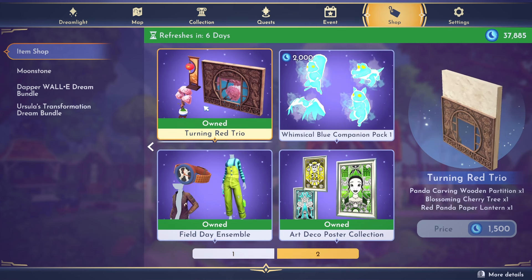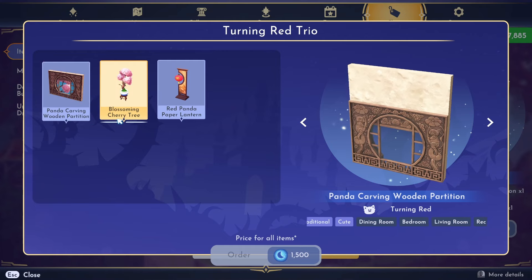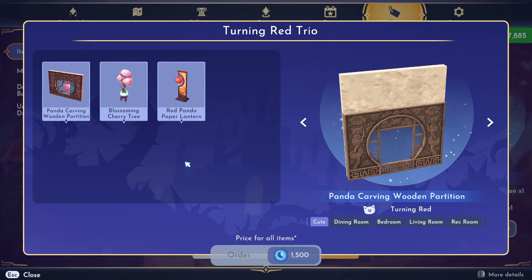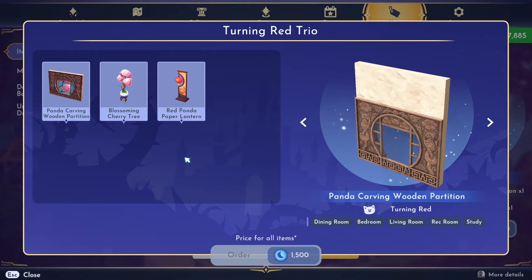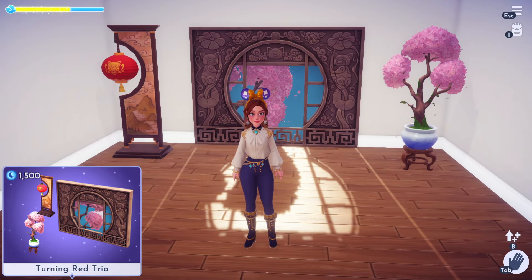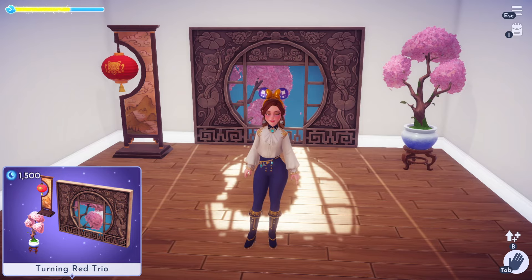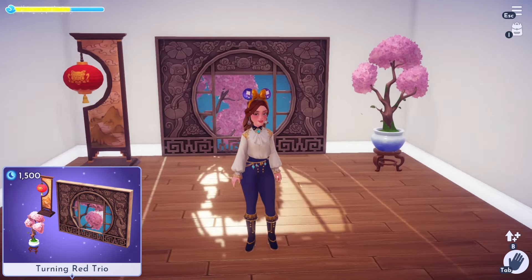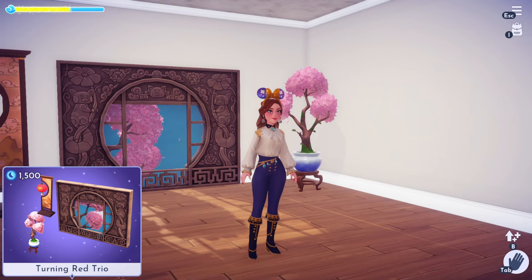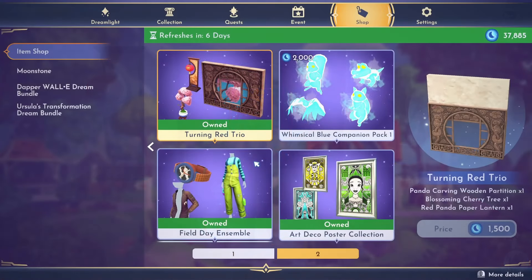On to page two — we've got the Turning Red trio back, which is 1,500 moonstones. Within this you get the panda carving wooden partition, the blossoming cherry tree, and the red panda paper lantern. In game you can see the cherry blossom tree, the paper lantern, and the partition which, when placed against a wall, turns into a window — which is amazing. This is the famous blossom tree seen in a lot of dream snaps recently. Really cute items.